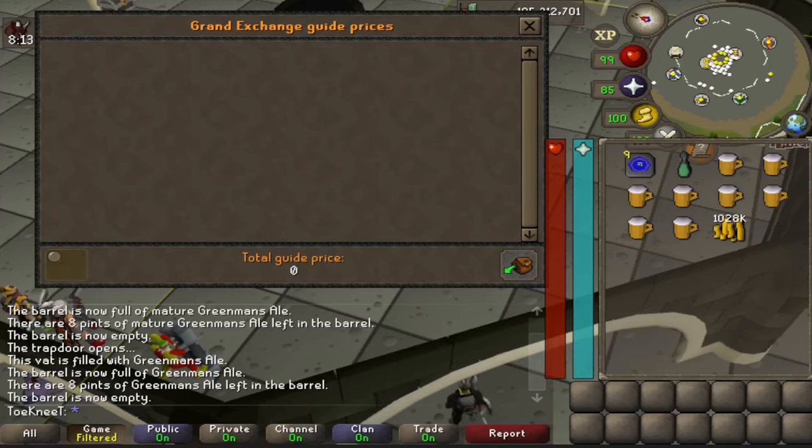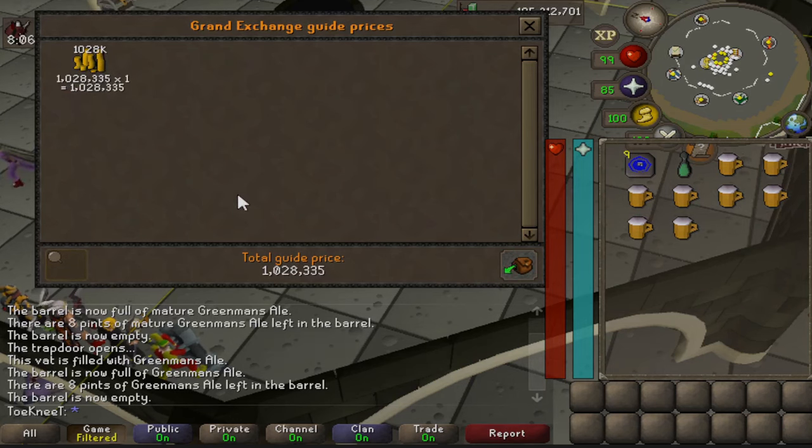So the total across all five methods is a whopping 1 million 28k — your passive 1 mil GP per day.